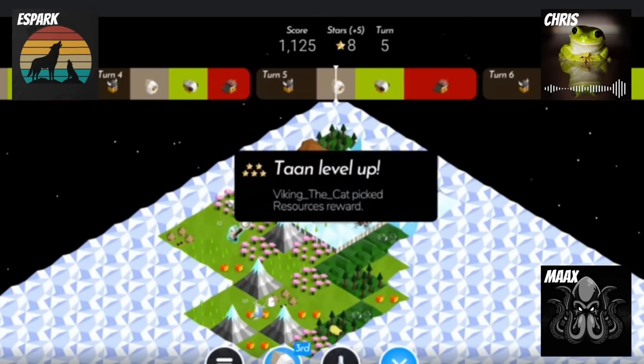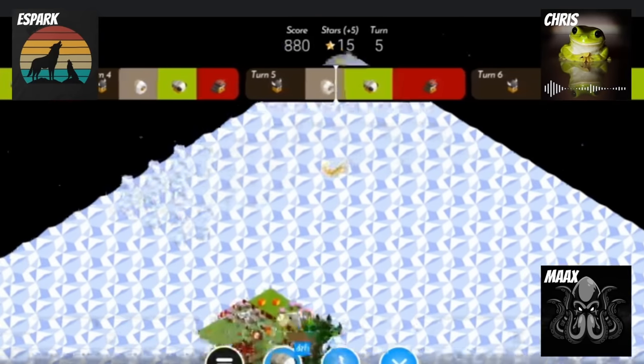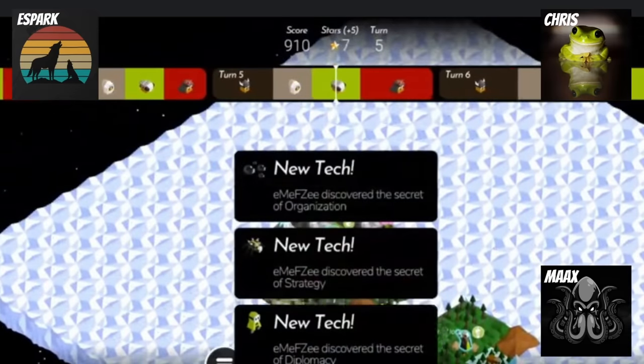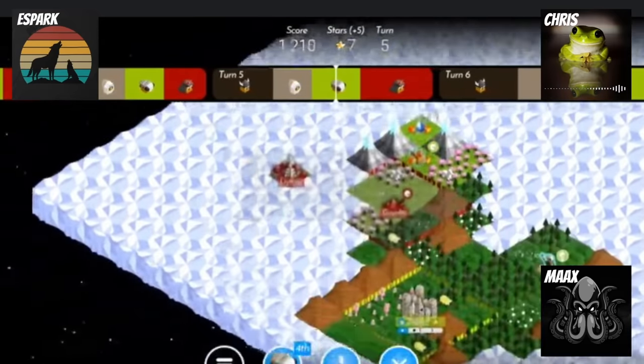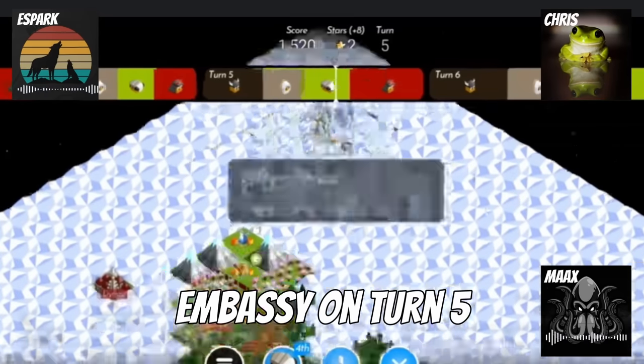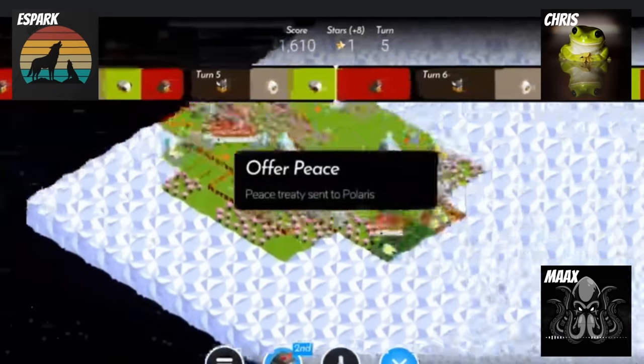Viking gets a population ruin, which is absolutely huge because it's going to allow them to get diplomacy really fast. They meet each other — and there we go. Diplomacy on turn five! That's a strategy.